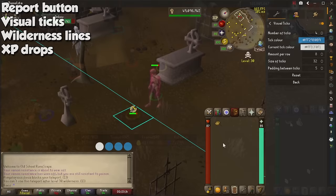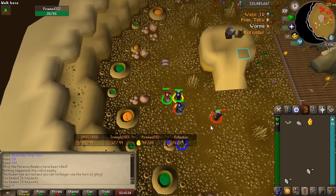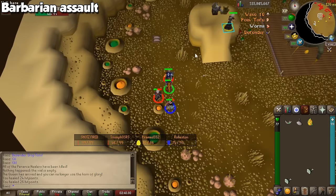Up next, we get into plugins you should be using as long as you're doing their respective activity. All of them are self-explanatory and you don't even need to change any settings. The first one is Barbarian Assault. The best use of this is knowing when the next call will happen, and you can also see wave duration as well as your teammates' health bars.